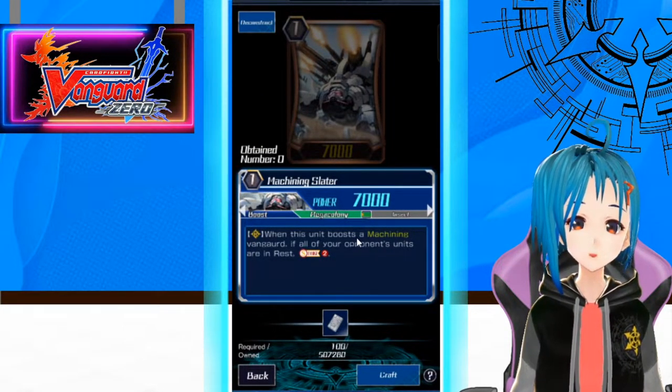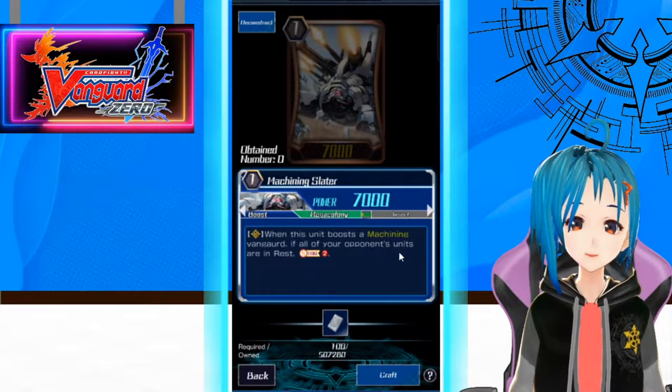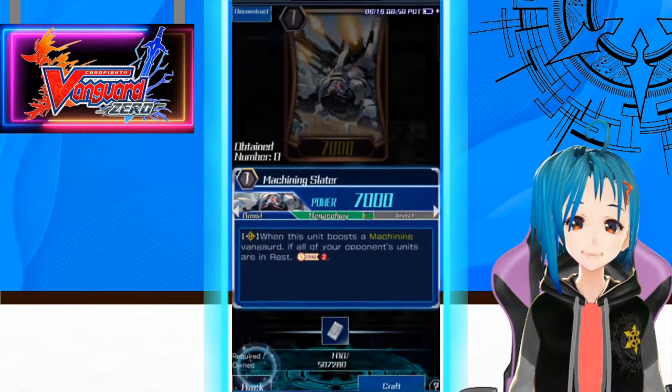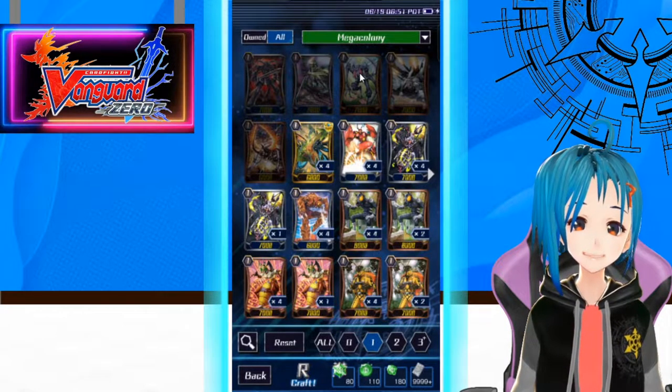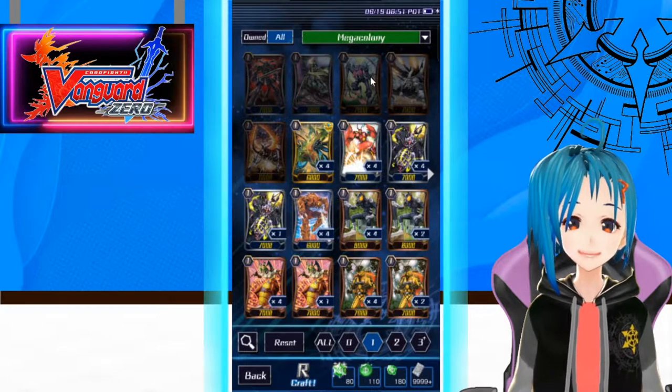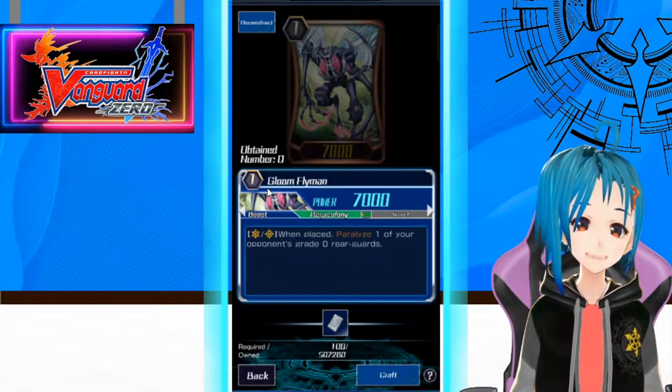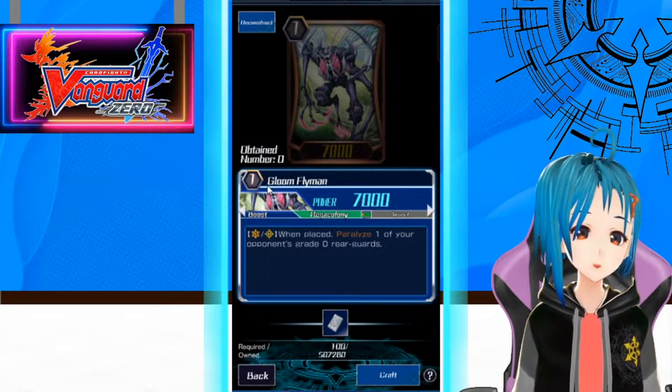When this unit boosts a Machining Vanguard, if all of your opponent's units are in rest, soul charge 2 — filling up that soul for the Machining cost or Soul Blast cost, given that the opponent's cards need to be at rest. And we have Gloom Flyman.